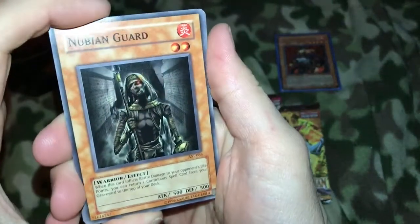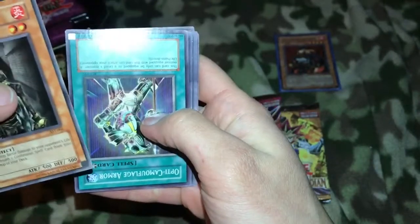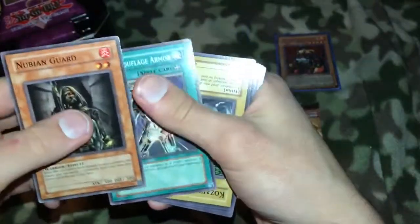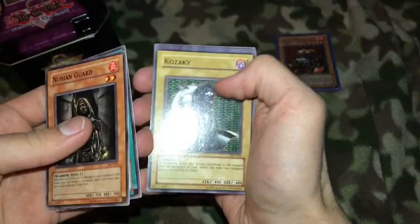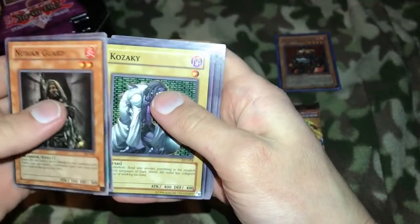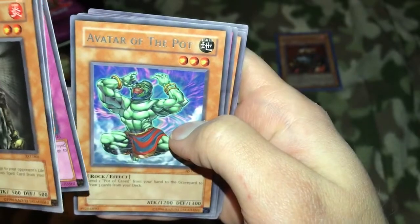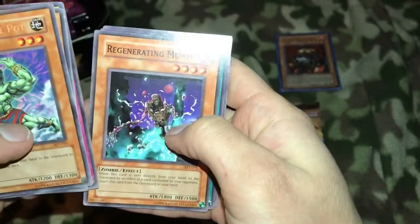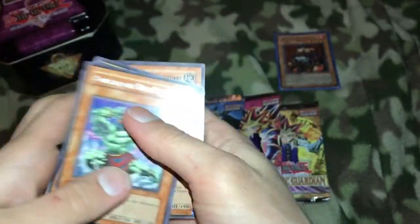All right, whoa, look at that guy! And look, there's a card upside down. Upside down cards here — what in the world? There's a Backfire, Avatar of the Pot, Flower of the Nightmare, Regenerated Mummy, Weapon Change, Protect Other Sanctuary.